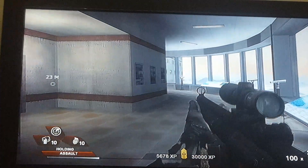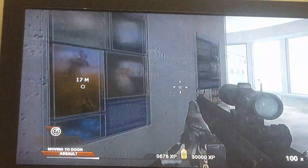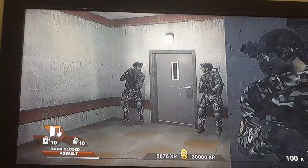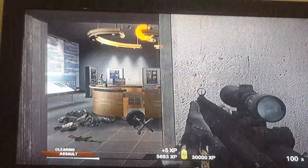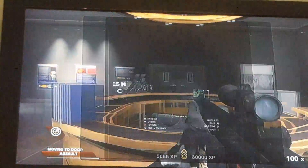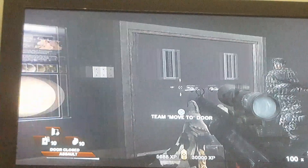Instead of going around this way, go through this door here, because there will be a tower going around there and you'll probably get destroyed instantly. I suggest you come through here and breach and clear with this door — that way it'll be much easier, so just breach and clear.